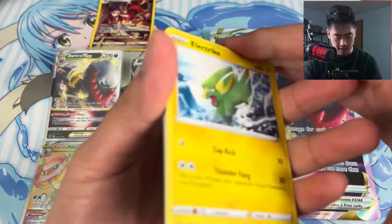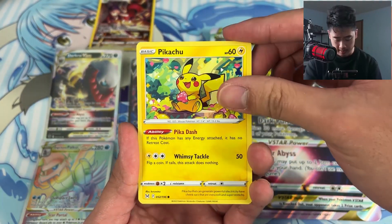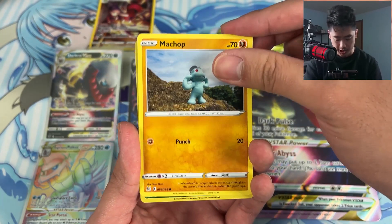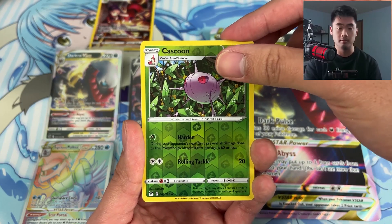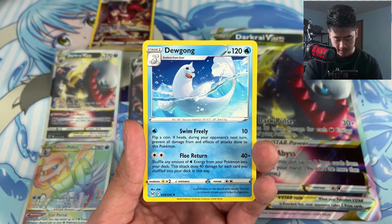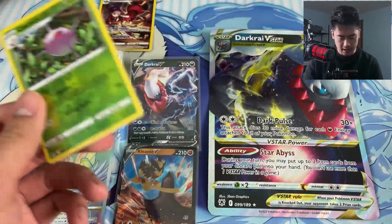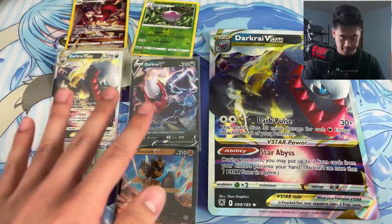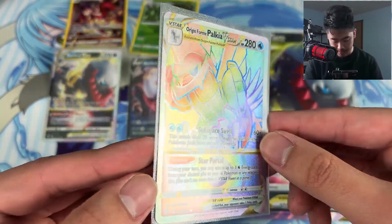Come on, let's close it off for the Pokémon section! Electrike, Sudowoodo, Phantump — nice Pikachu, pretty good — Machop reverse, Cascoon, and to end it all for Pokémon: Dewgong. Can't complain though, we did get that Palkia rainbow V-Star.